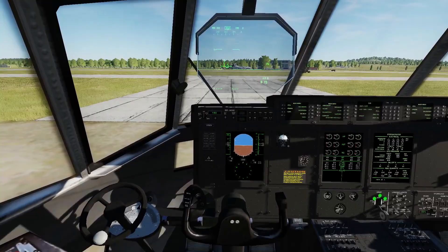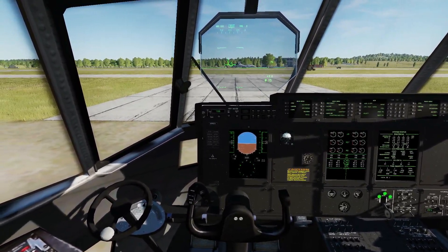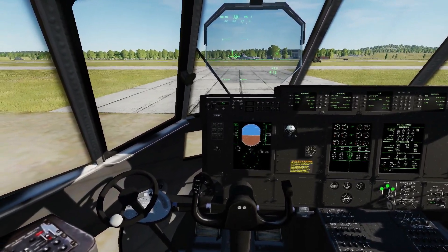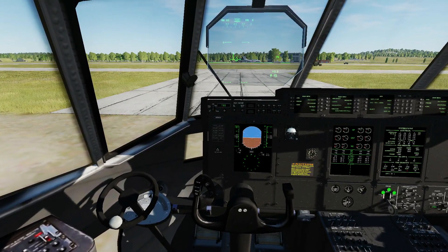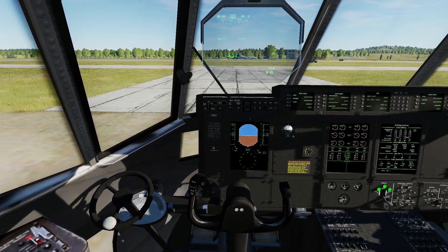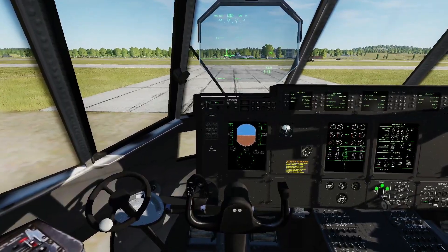There are three major changes we want to show. First, the primary implementation of the PFD — the primary flight display — and we'll look at that when we're in the air. Next is the introduction of waypoints into the kneeboard. And third, we now have the ability to carry and drop standard size bombs with manual release mode. So, first of all, waypoints.